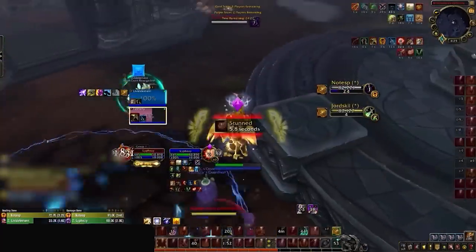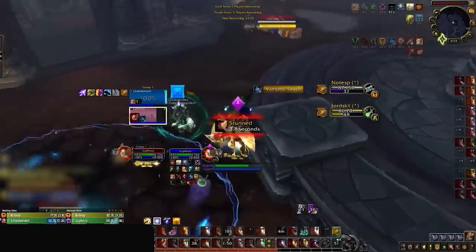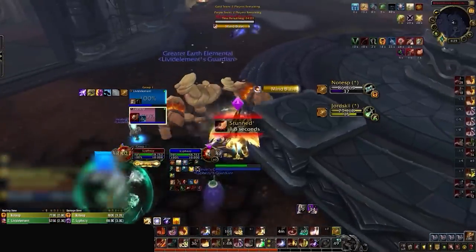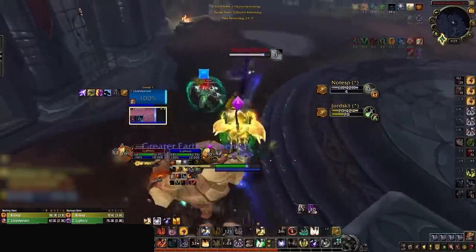Here our paladin finds himself in yet another kidney shot, and at the top of the screen you can see the priest has just used their biggest defensive. On top of that, our paladin is almost off forbearance with blessing of protection available. The time to start winning the game is now. Instead, our paladin sits this second kidney for its entire duration, despite having a CC break available with trinket and the opportunity to reverse pressure.